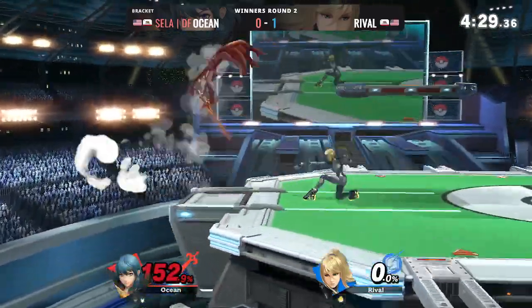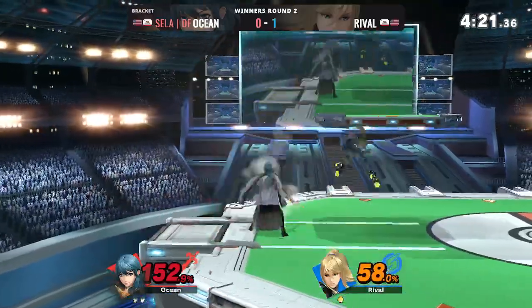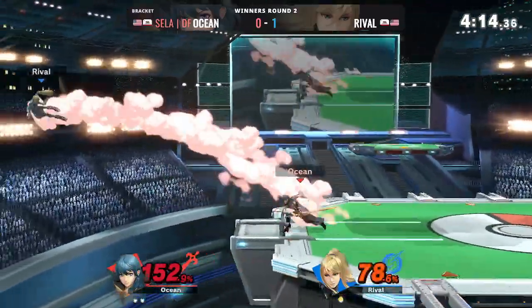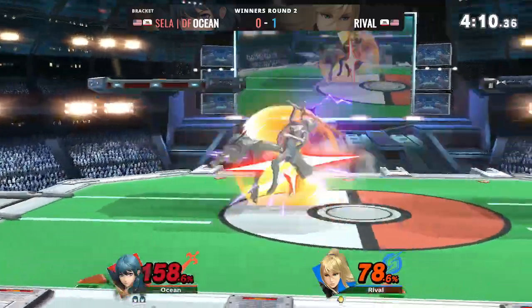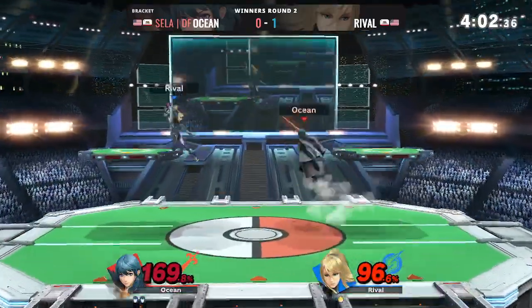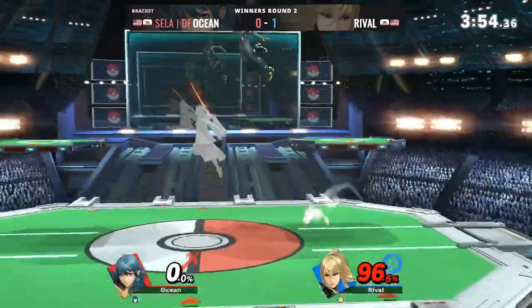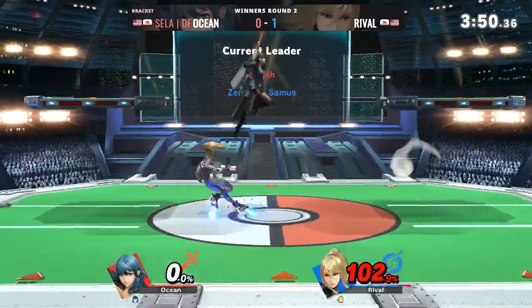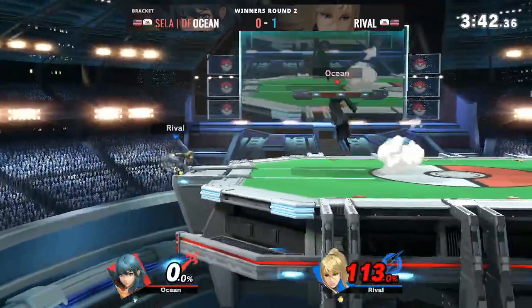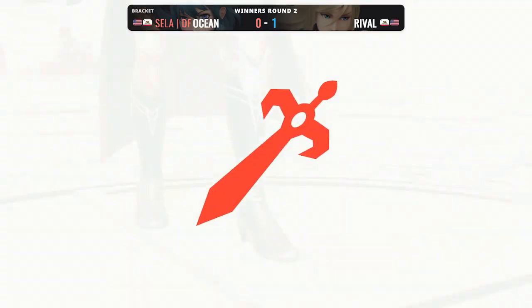Rival grabbing a throw, not going to be enough. Ocean taking great damage control, trying to prevent any more stocks from being taken — he's already at 152 though. Great DI from Ocean as Rival still can't find one good win. Rival sending Ocean flying into the screen — it is now a second straight one-stock showdown. Rival at 102, needs to go double time. Ocean takes game number two and it is now a tied set, one each.